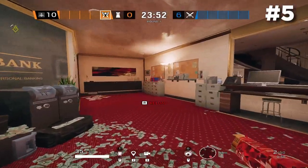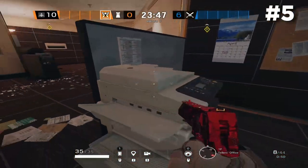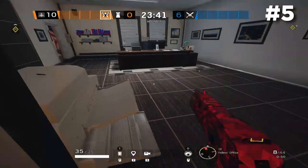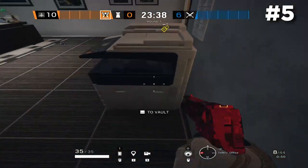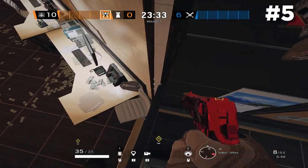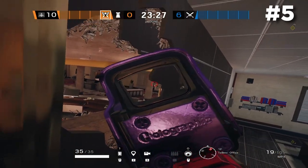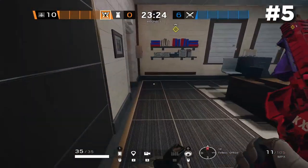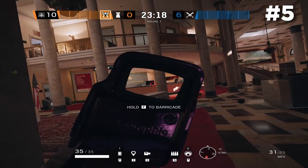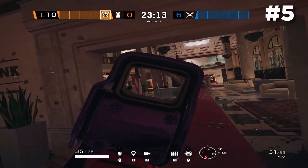Veteran players are probably familiar with this angle — if you open up the top of the wall inside of Tellers and reinforce the wall, vault up onto the printer and get onto this divider above the reinforcement. It's a little difficult since there's no vault prompt, but once you get it consistently, you can peek over the reinforcement through that hole and watch people walk into Lobby. You can make the hole smaller to be less conspicuous, but as they walk into either ATM door to Lobby, they'll be dealing with this unexpected angle.